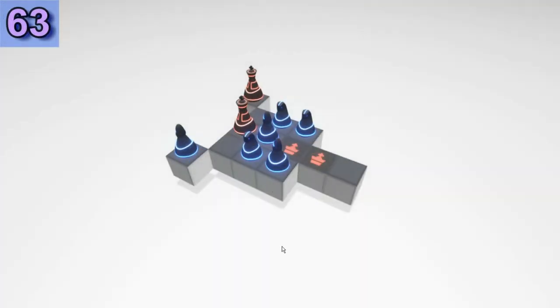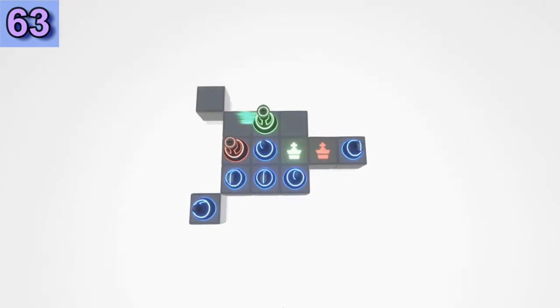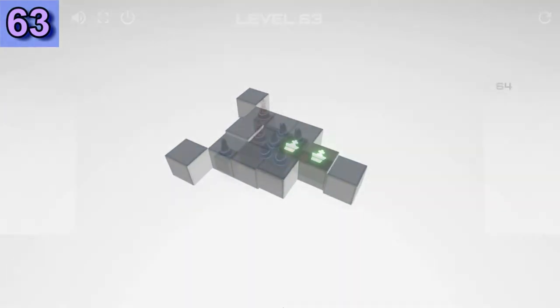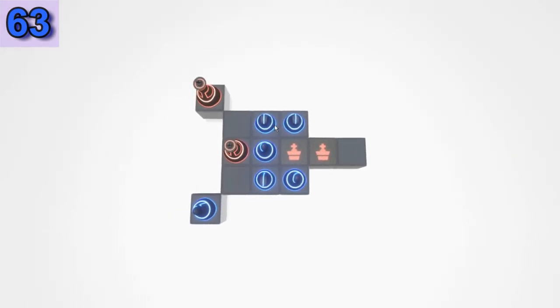Puzzle 63. Now we have two Red Kings — it doesn't matter which one goes first in this case. That's the first solution. There is another easy solution here — similar pieces, some different movements. Move different pieces and it's going to solve the puzzle anyway. Let's move the Knight and create some diagonal.